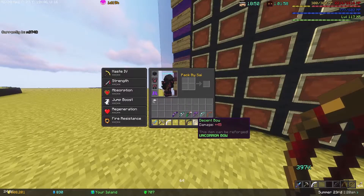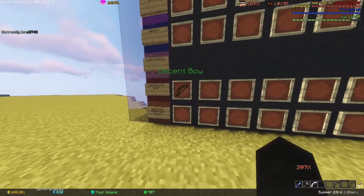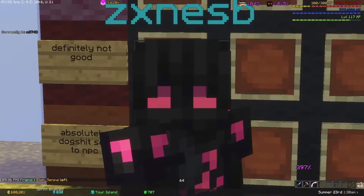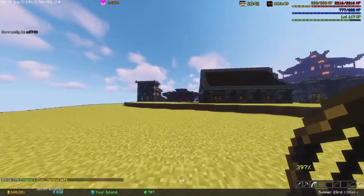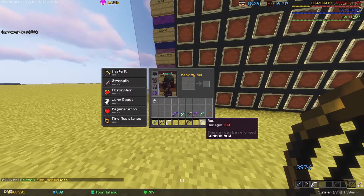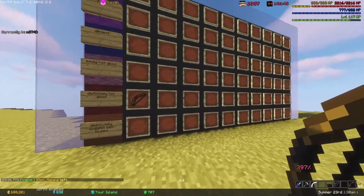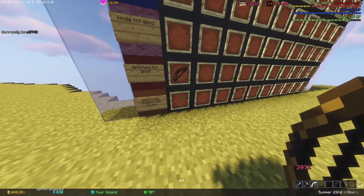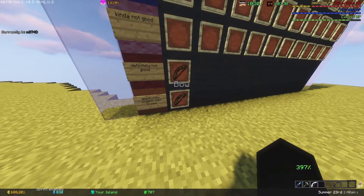Let's get this out of the way — the Decent Bow is definitely not good, it's like a bow with 15 extra damage, so we're putting that in 'definitely not good.' And then the Normal Bow is absolutely dog shit — sell to the NPC. First two bows down.